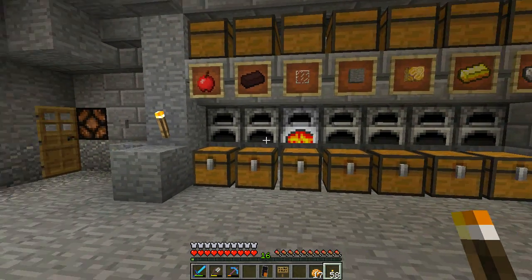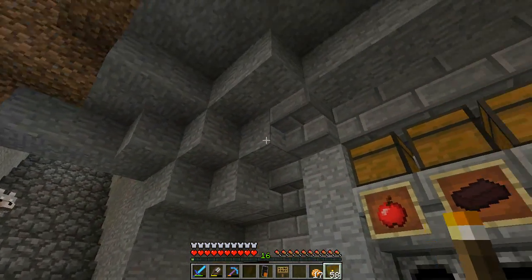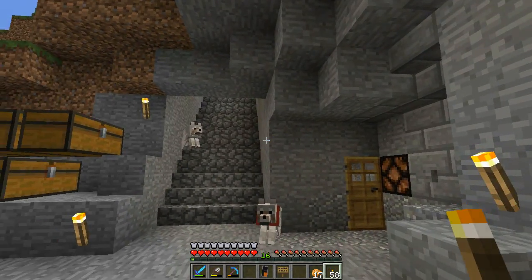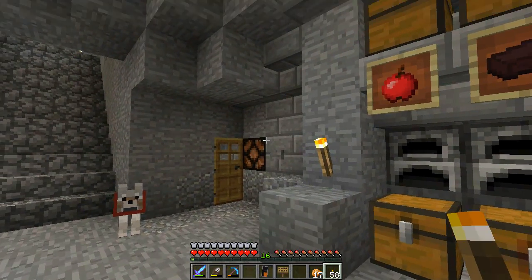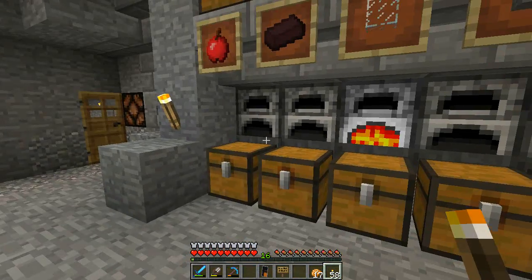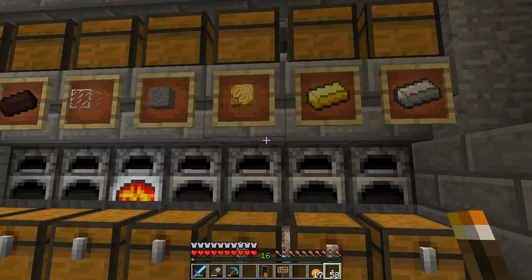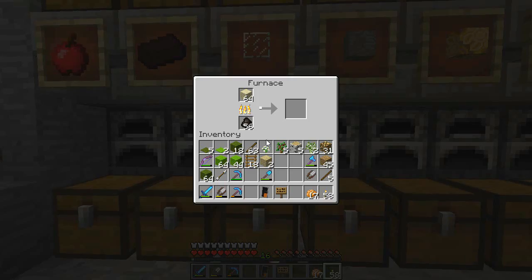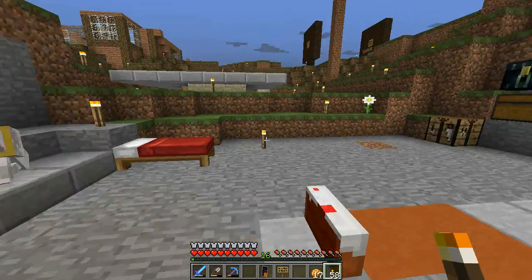We've got a seven-furnace array, and we've got food over here — the food coming from my food production area on a minecart, unloading automatically. We've got mutton, we've got beef. I don't have a pigsty yet — I need a pigsty. We've also got baked potatoes, the nether furnace, the glass furnace, the stone furnace, the terracotta furnace, a gold furnace and an iron furnace. I'm starting to get some terracotta and some of the glazed stuff.